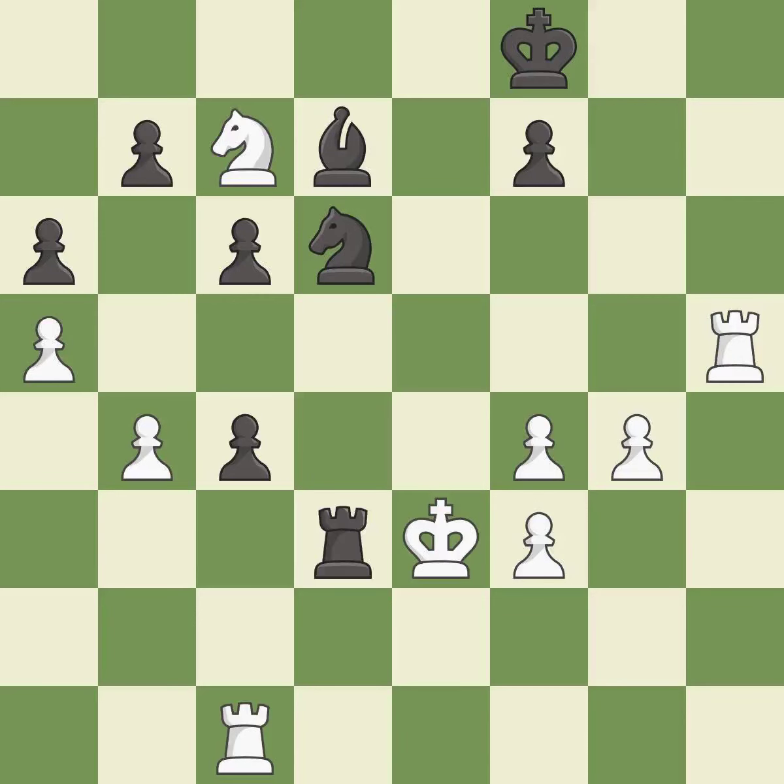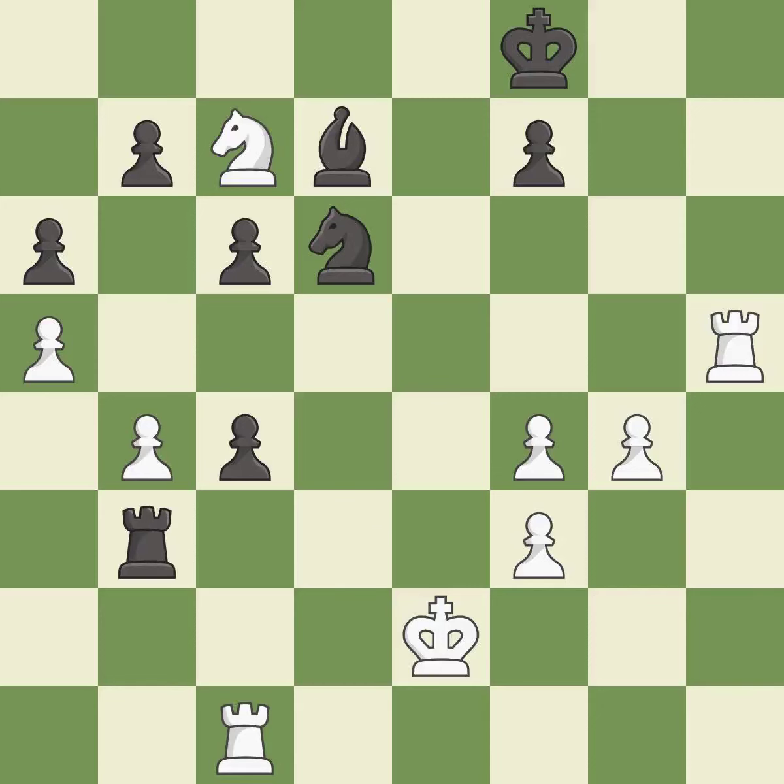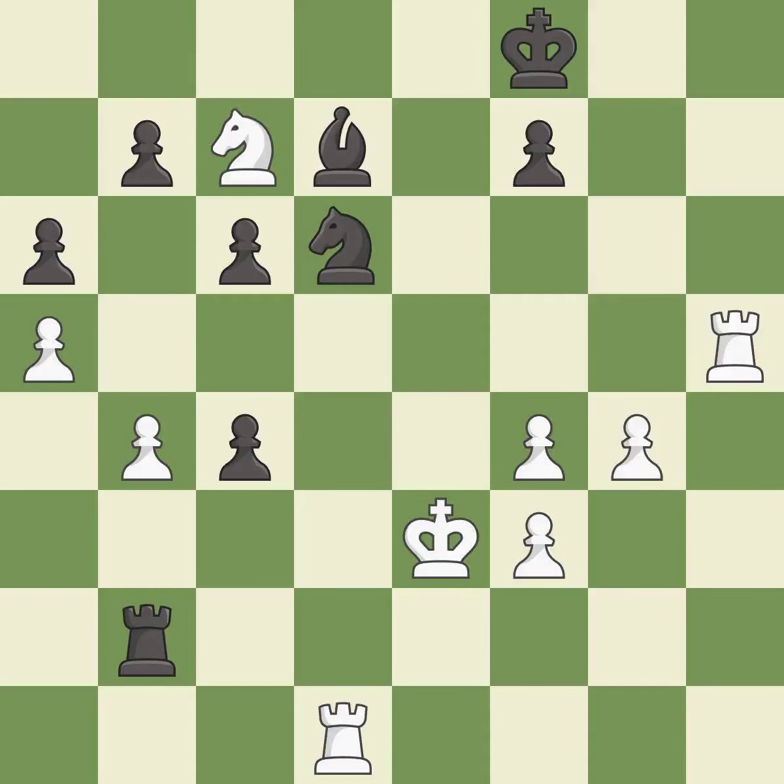This move puts the rook on a safer square — it is best. This evades the check from the rook — it is best. This is the strongest option — it is best. This adds pressure by pinning a knight — it is excellent. This wins material — it is excellent. This evades the check from the rook — it is excellent. Right on target — it is best.